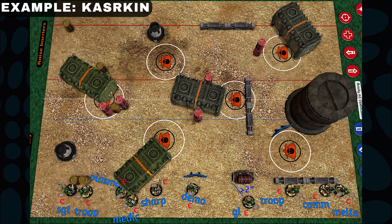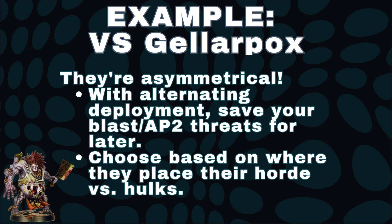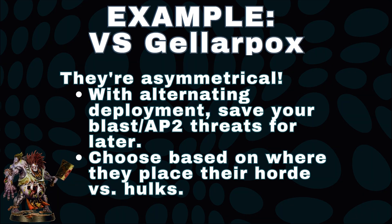This is not a perfect deployment by any means, but it's the kind of thing you should be looking for. Having threats available across the board with attention to where your opponent is deploying is key. As a final example, let's look at deploying against Gellarpox. They are an asymmetrical team, so with alternating deployment, look out for where they're deploying. If you're on Into the Dark and your opponent is deploying all their hulks on the left side of the board, those hulks aren't going to be able to get to the right side. So make sure that you have AP-2 weapons available to respond to those hulks. Save deploying your AP-2 or blast weapons for last so you can respond to aggressive one-side deployments, especially on Into the Dark. The same thing goes for the little horde models — pay attention to where they are and position accordingly. If you can't, then spread your threats out evenly.